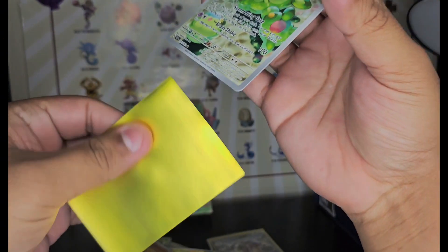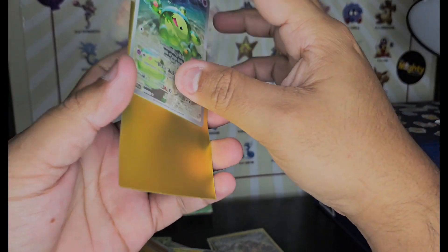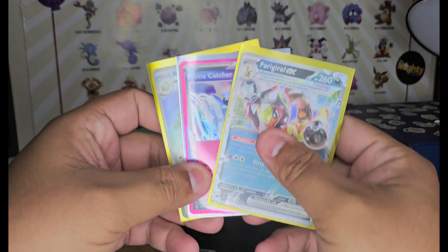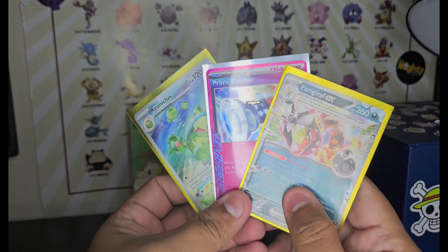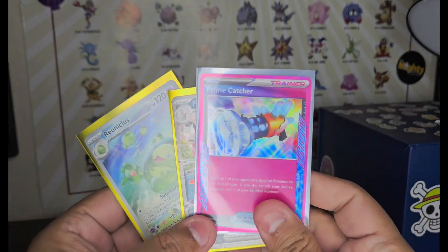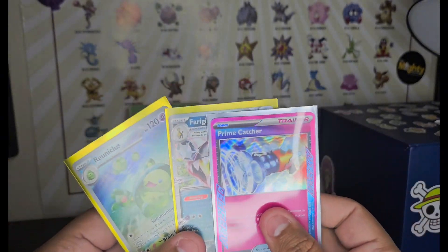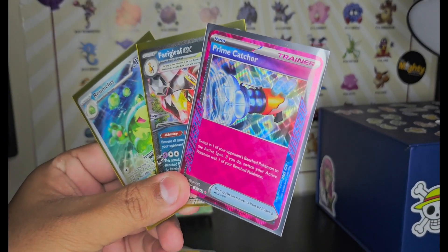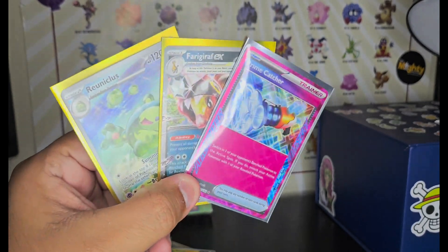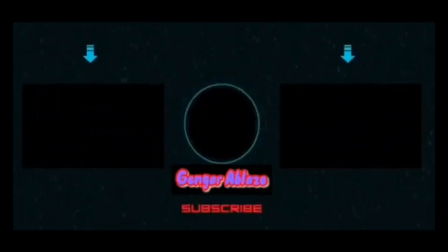That box I got — I found it at Walmart for $24.98, which is a deal because it comes with six packs valued at like five dollars a pack, so you definitely get like a free pack. Not bad! Out of everything, I believe the Prime Catcher is the most expensive pull here. All right guys, follow me on Whatnot, subscribe to the channel, like this video, and drop a comment down below. I'll see you on the next one!